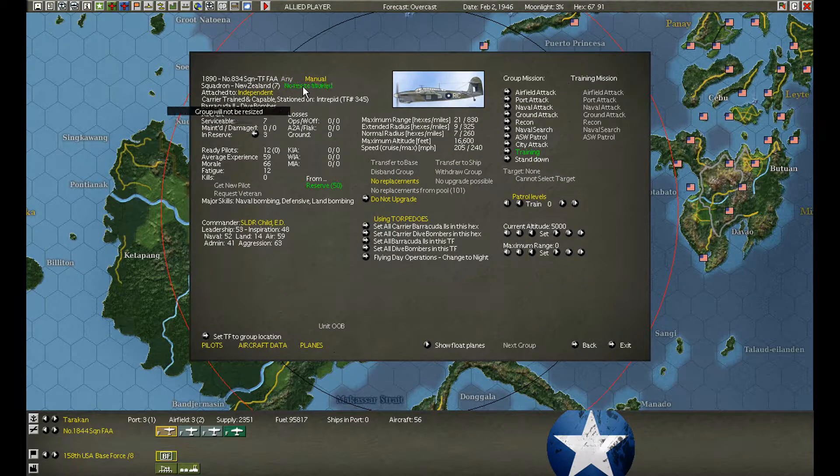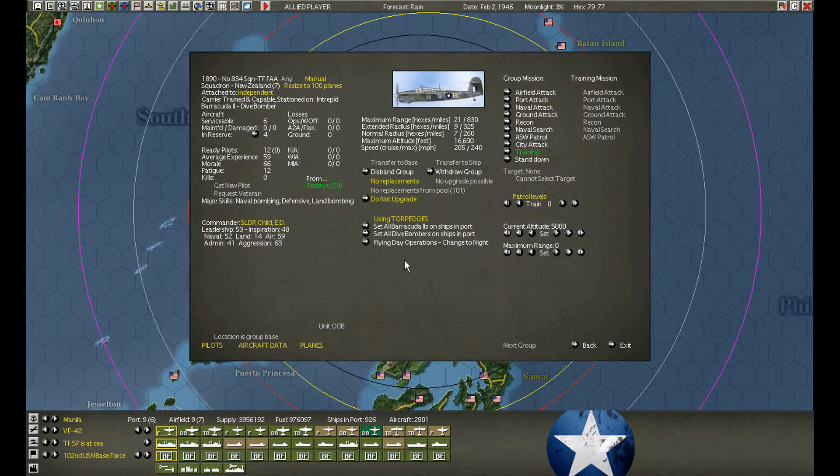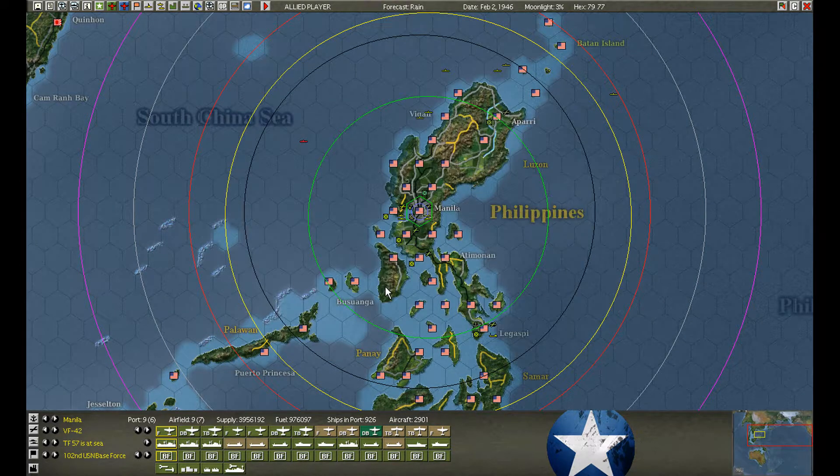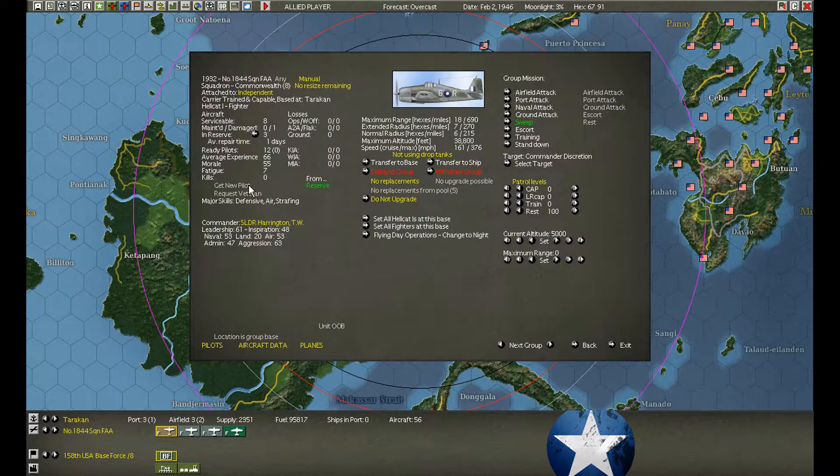Let's fly over to Intrepid. Intrepid already has a squadron of Seafire — we expanded to 100. So we'll expand these guys to 100 tomorrow, after these guys leave.